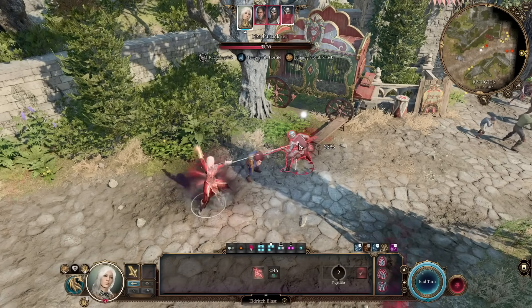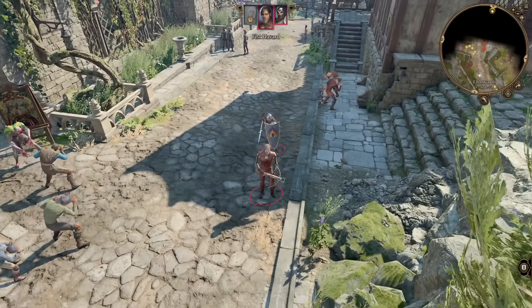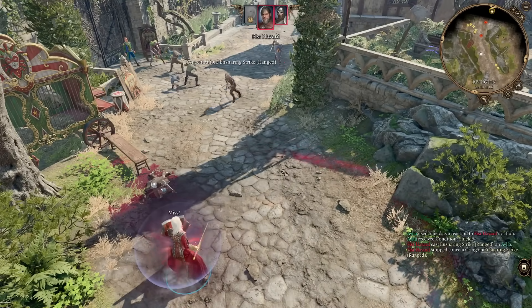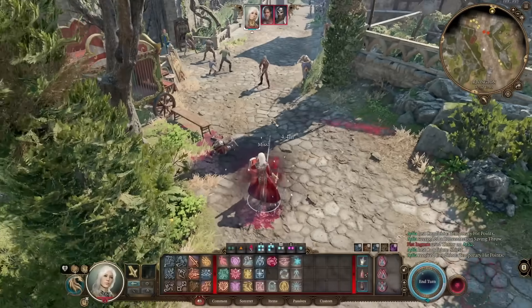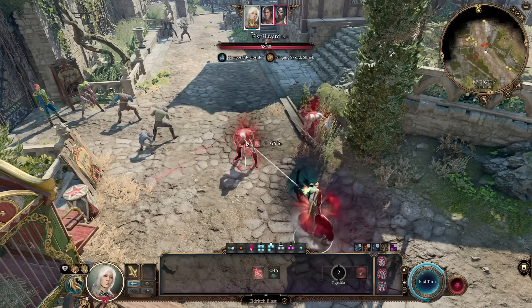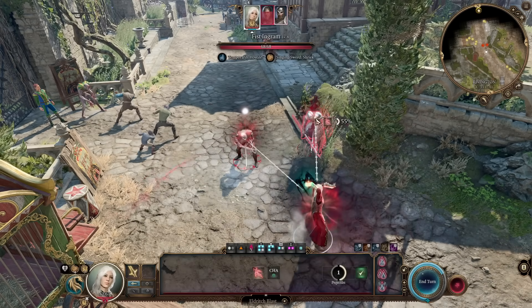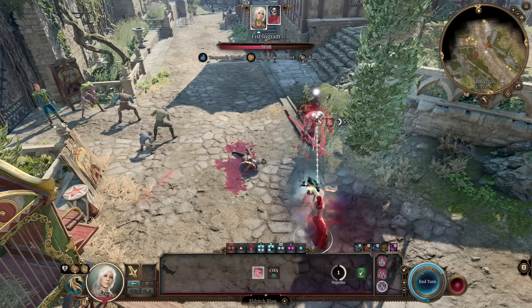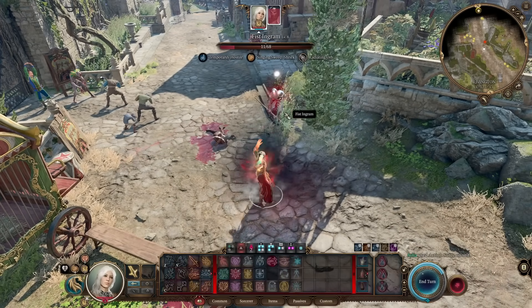So there you have it everybody — a lovely way to leverage Eldritch Blast as hard as possible both in terms of the damage it deals and the amount you can cast per turn. It really is an amazing version of the classic Sorclock, and I heartily recommend it if you are into just boom boom boom boom beams all the time. Remember: the last 3 levels go in Sorcerer, buy the Gemini Gloves of extra cantripping as soon as you can from the lower city in Act 3, and past that — enjoy. Let me know what you think, let me know your own versions of this, and let me know what classes or setups you'd like to see next. Like if you enjoyed, subscribe and hit the bell for more, consider supporting the channel on Patreon, and until we meet again — goodbye.